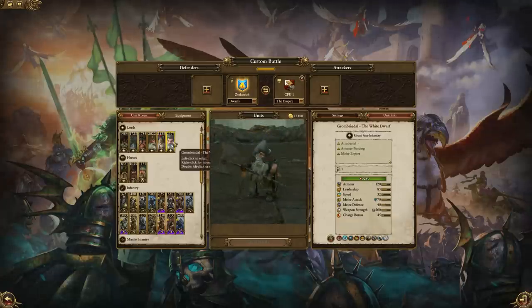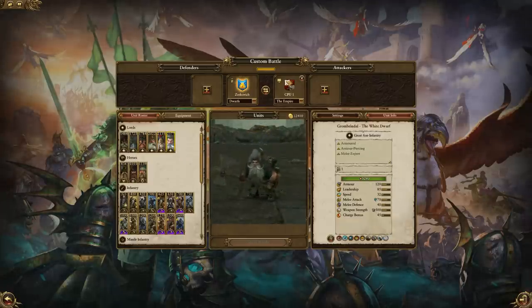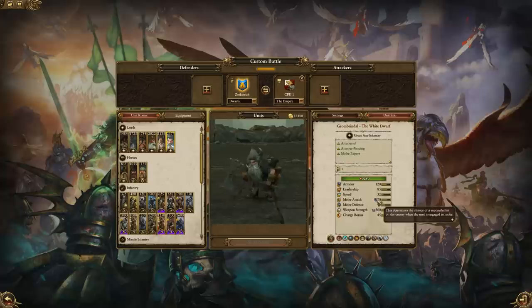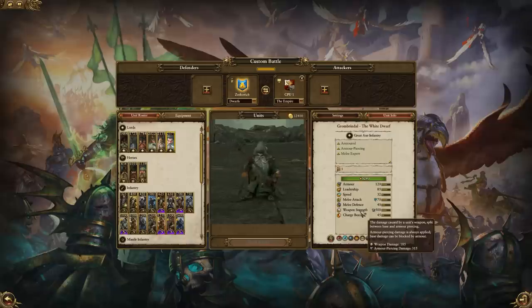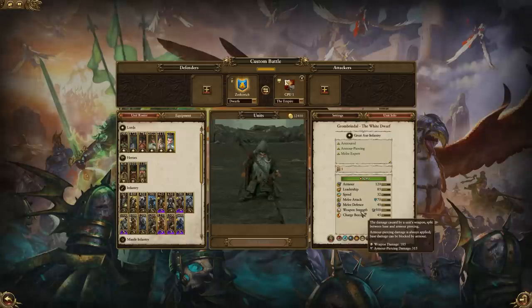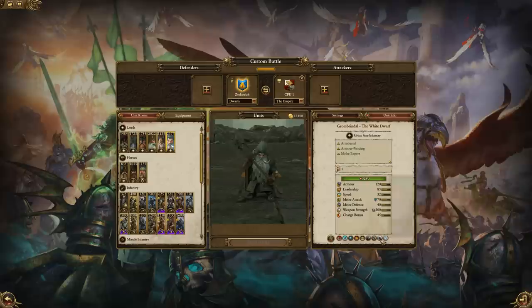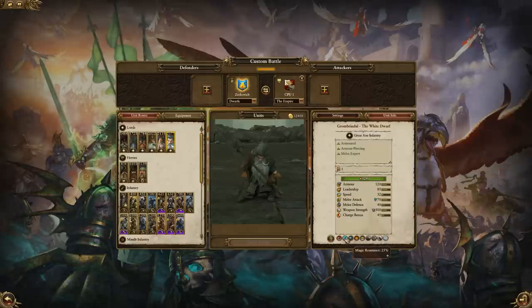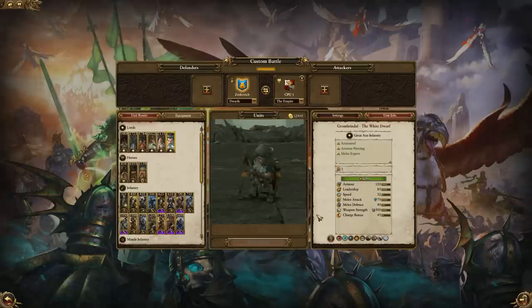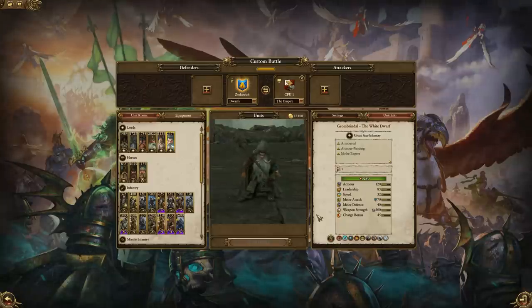And last but not least, the almighty Grom Rindle the White Dwarf — my personal favorite. He is a melee behemoth: lots of weapon strength, armor-piercing, magical attacks, a few of his own abilities, and a bunch of resistances. He's going to be a great choice against heavily armored factions and especially heavily armored enemy Lords. The biggest downside to most of these Dwarven Lords is that they can't be put on any mounts, so they can be susceptible to being attacked by multiple Lords and heroes. Do be cautious and try to protect your Lord, as he doesn't have the luxury of a quick escape.